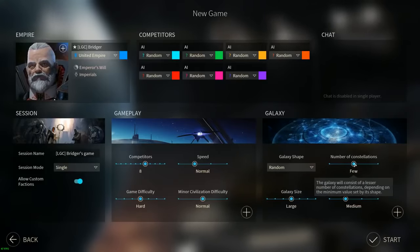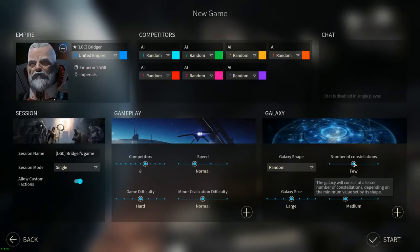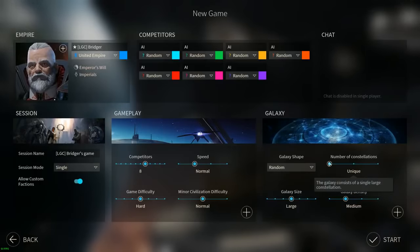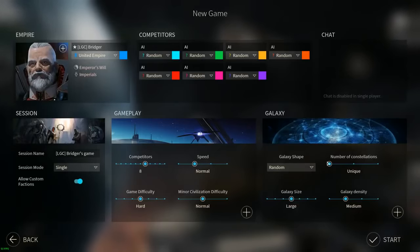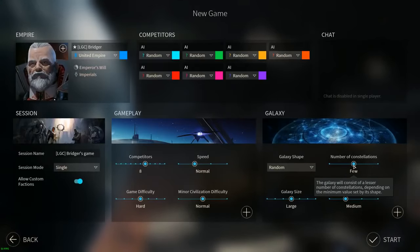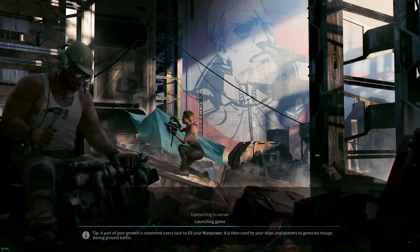Constellations are the star systems connected at the beginning of the game by travel routes - I call them jump points. If the galaxy is set to unique, every single system will be connected to every other system, it might just take a couple of jumps. Setting it to few means some constellations won't connect directly to the rest of the star systems until you research a certain technology. I leave it on few - it makes the map a little more interesting.